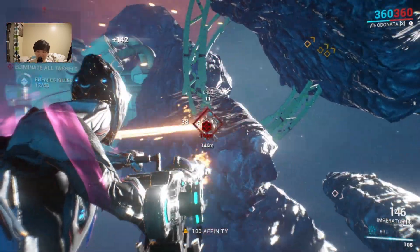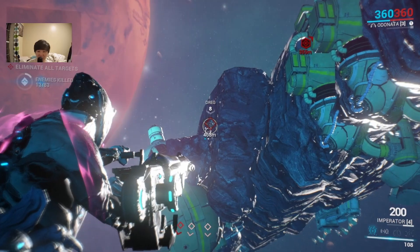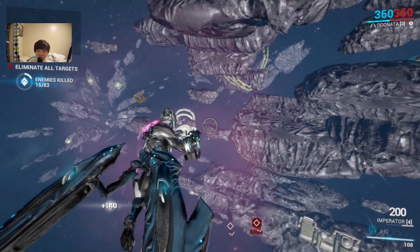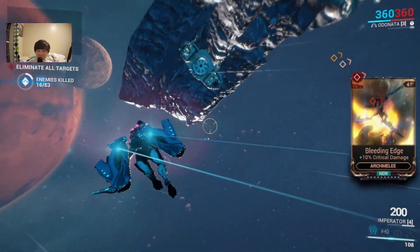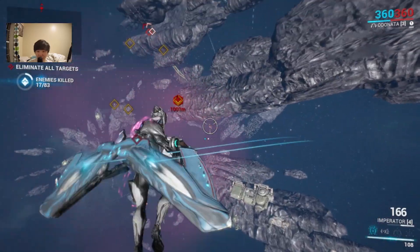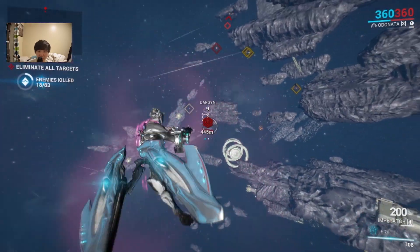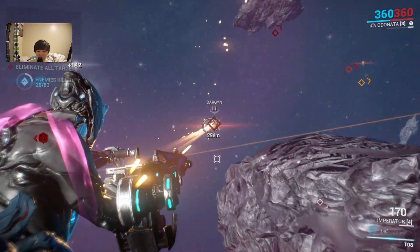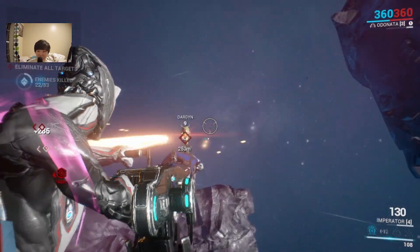I kind of forgot some of the controls. It's double click - oh gosh. Double click shift to do that zoom thing, and press and hold shift to fly faster.